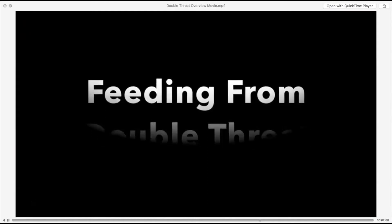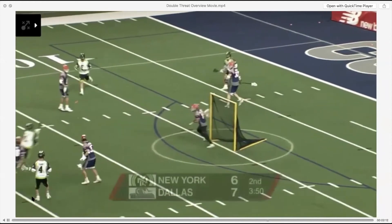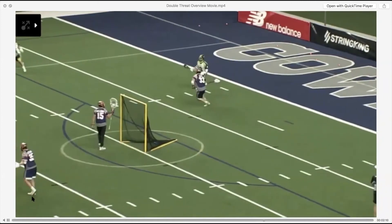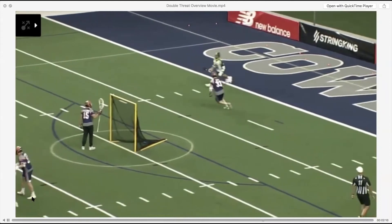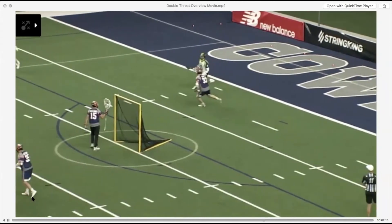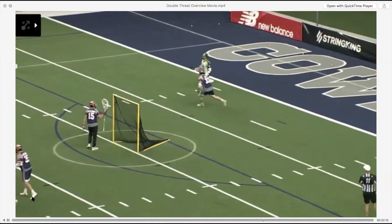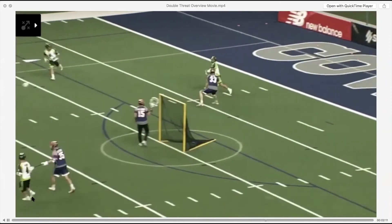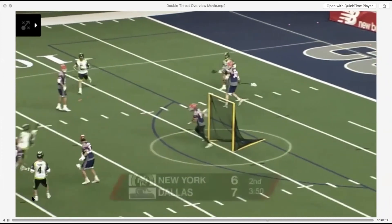Feeding from a double threat is great because it's a dodging posture — it looks like you're going to the goal, and it gives you a window of time. Here, Rob Pinnell knows Joe Walters is going to be open, and notice how he stays in a dodging posture so as to disguise his desire to feed. If he lifts his hands up into a passing posture like a collarbone position, that defender will get all over him. Feeding from the double threat position is what makes it double threat — it's a dodging posture from which you can feed.